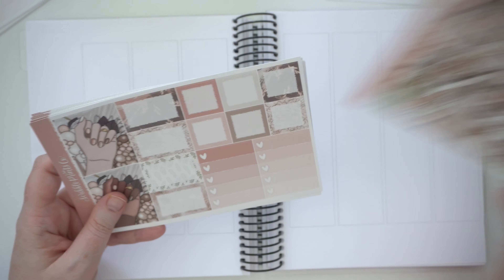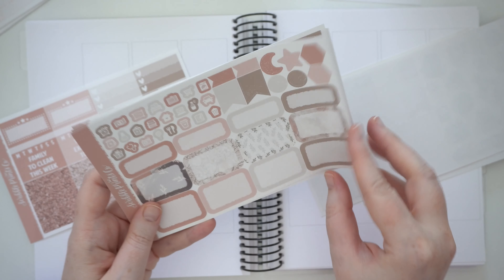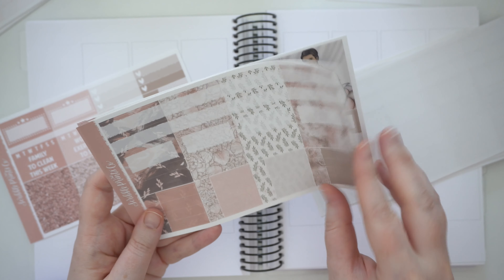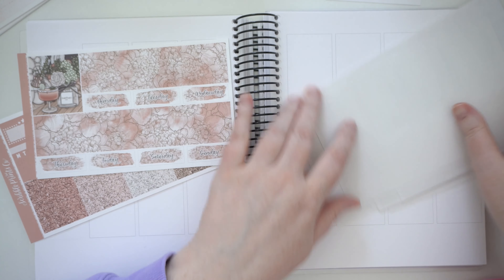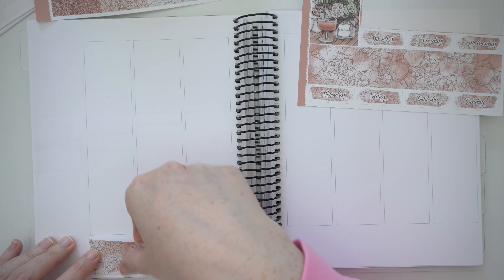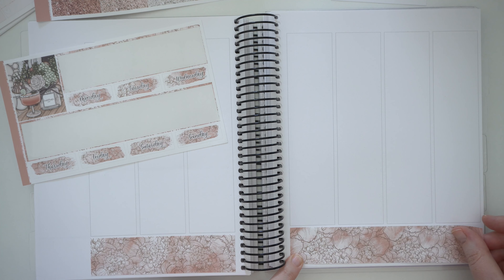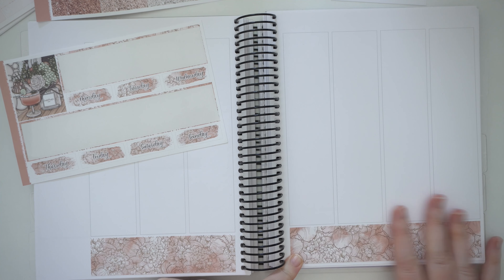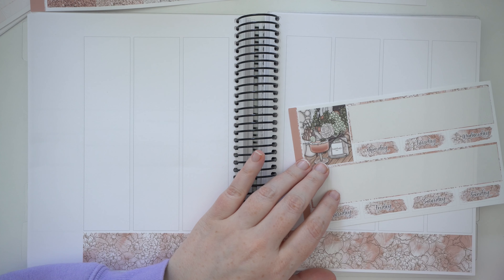I need the bottom washy. Let's get started on trying to make this happen. We'll try and make a reasonable set out of this in the end. I think I'm just going to write the numbers in because I can.